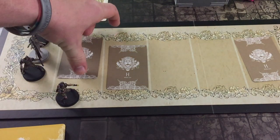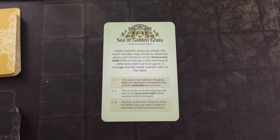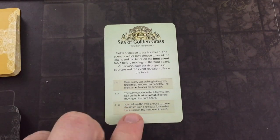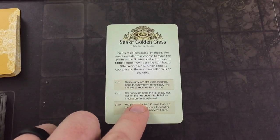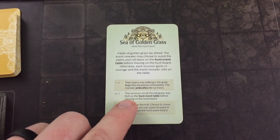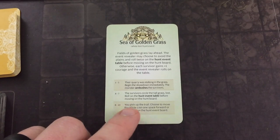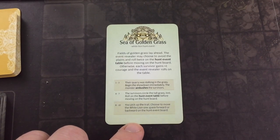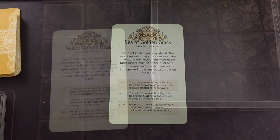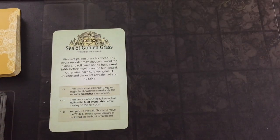We'll have Ventress resolve this hunt event: Sea of Golden Grass. Fields of golden grass lay ahead — the event revealer may choose to avoid the plains and roll twice on the hunt event table, or each survivor gains plus one courage and the event revealer rolls on this table. We roll. One to three: their quarry was stalking, showdown begins immediately — the monster ambushes the survivors. Just like that, you've seen how a hunt can be incredibly short even when going up against a high-level creature. Let's get the showdown set up.